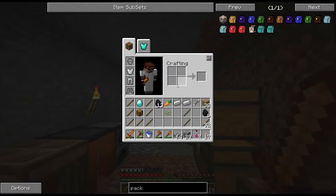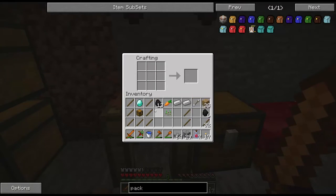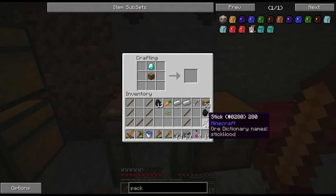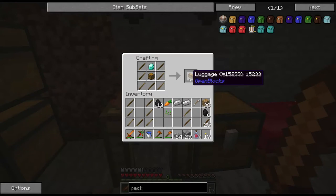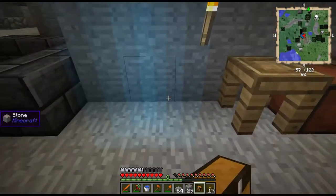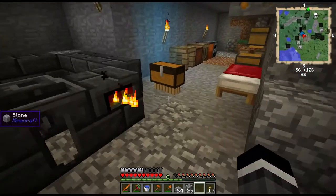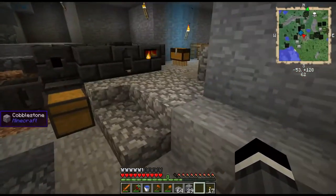A couple other things I was going to do real quick. I was thinking about what to do with that single diamond and turns out this is one of the things I was actually planning to do. If you take a diamond, a chest, and do like this, you can get luggage from OpenBlocks. That's going to help us move our stuff and it's going to help us if we go strip mining or whatever. Pop him down and he'll just follow us around.